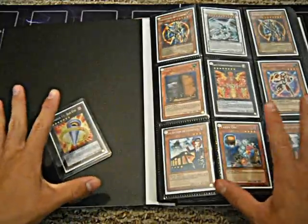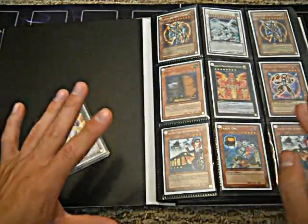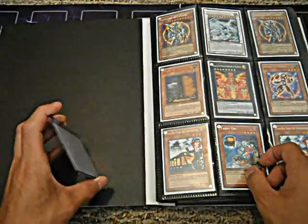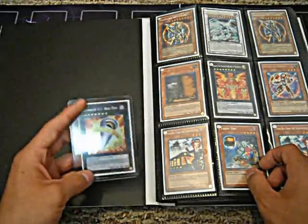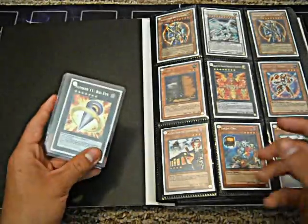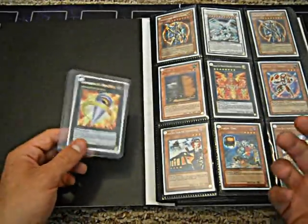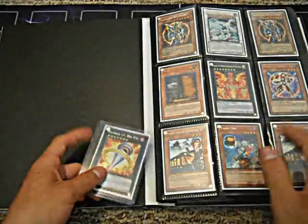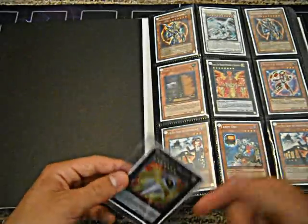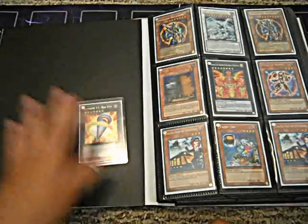I'm not really looking for much in this binder. I am trying to build Infernities, so I might want some Infernities stuff. Other than that, the only two main ones I have are Photon Streak Bouncer and Card Card D, mostly. My highest priority want is Bouncer, so if you have one of those, I will trade you first, probably. So let's get into the binder. First, I got Big Eye — this is for trade, I just couldn't find space for it in the binder, but that's actually for trade.